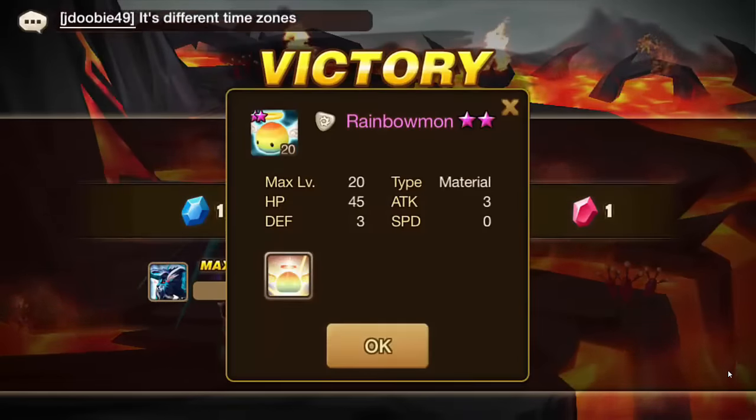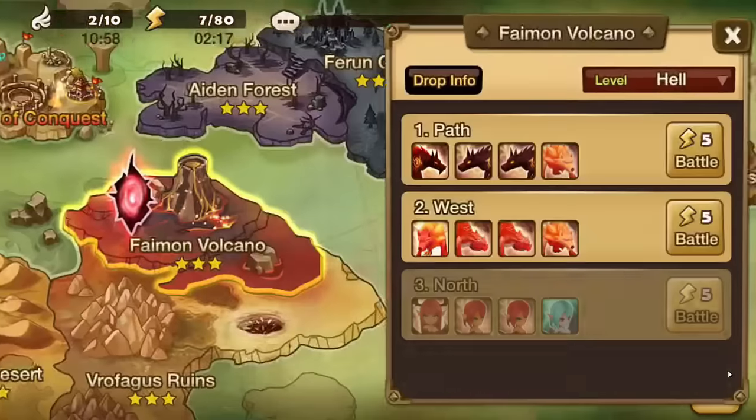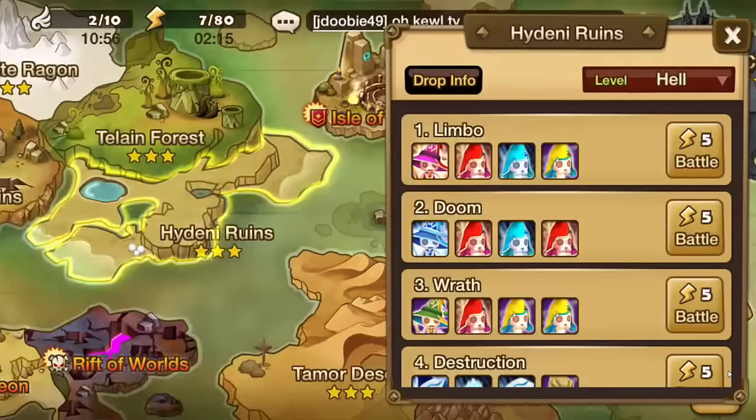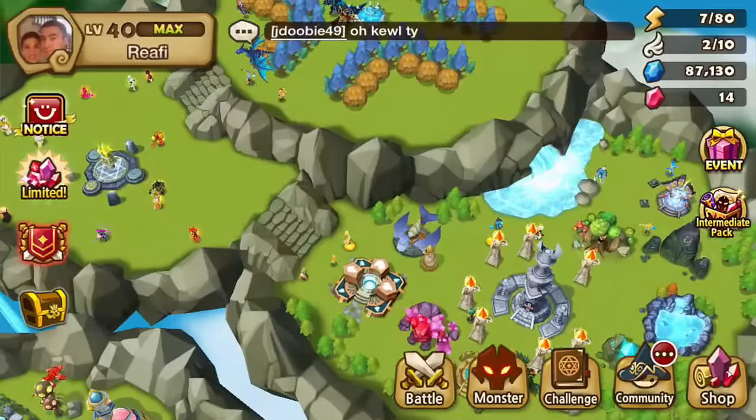You want to farm hell mode. The difference in EXP between normal and hell mode on Faemon and Hideni is literally, like, 300 EXP — that's nothing at all.